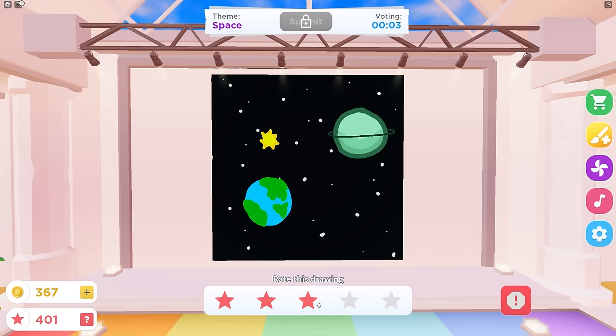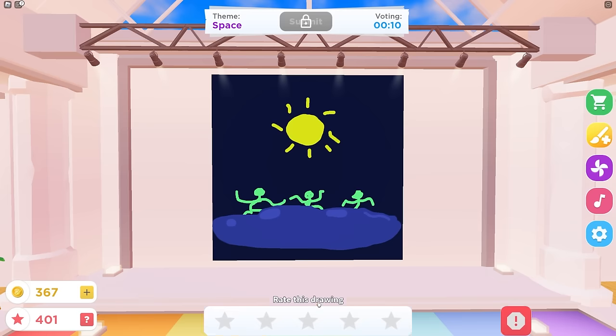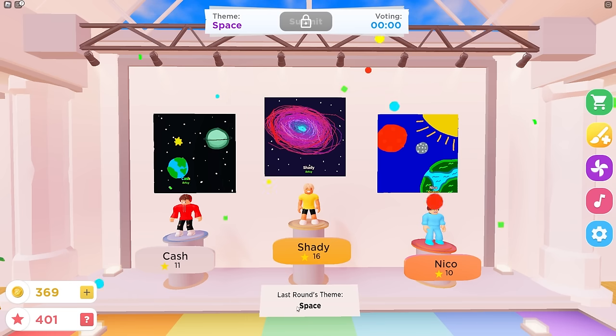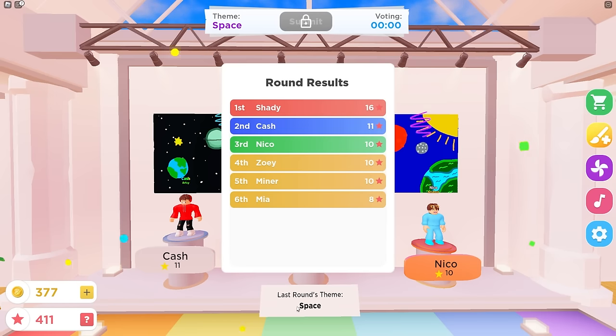Now I feel bad for mine. There's a little sun. Who's this next? Zoe was locking in for that. Martin and his spaceship. I wasn't inspired. I'm reporting this one — reporting for fraud. Shady actually cooked. The bougie one. How is Shady actually so good? Y'all all got three stars. I got a little one. But anyways, let's go on to the next theme.